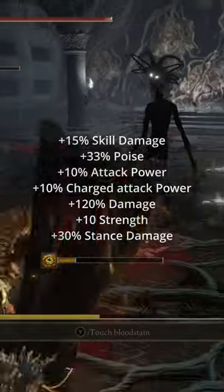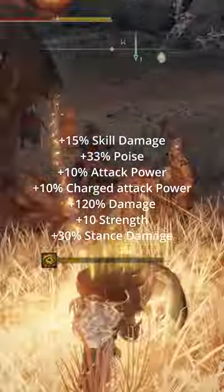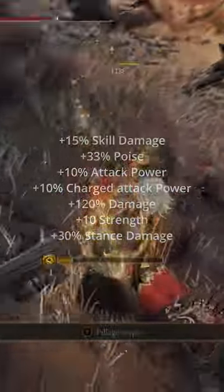When all is said and done, you should have plus 15% skill damage, plus 33% poise, plus 10% attack power, plus 10% charge attack power, plus 120% damage, plus 10% strength, and plus 30% stance damage.